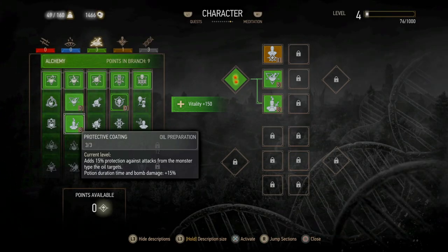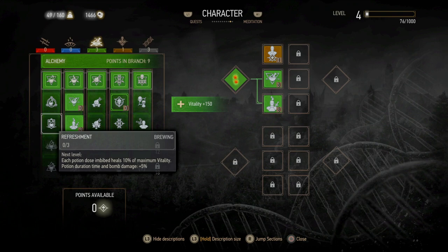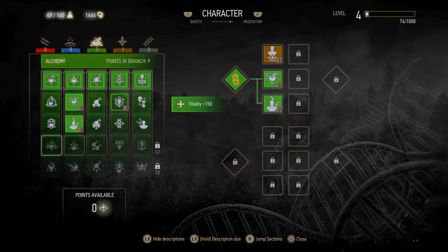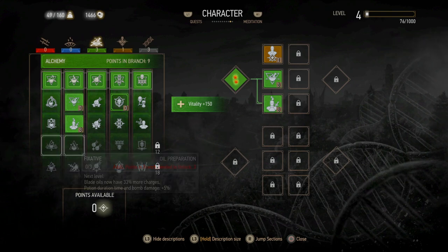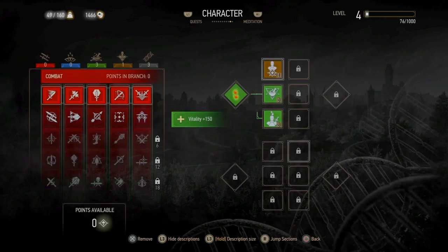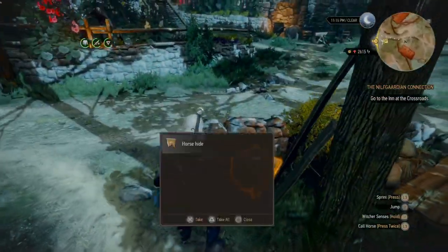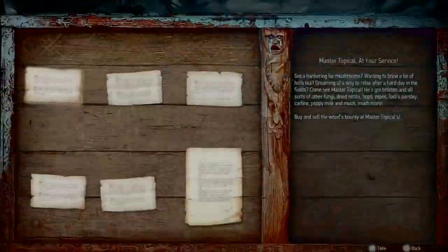By the time you hit level four, using skill points from White Orchard, you can get the Protective Coating skill — when you have the correct oil applied, it reduces damage by 15%. For next skills we'll be getting either Fast Metabolism and Refreshment, or Endure Pain and Delayed Recovery, following an alchemy build which I find extremely strong post-patch. For now, Protective Coating is very good alongside Poisoned Blades and Griffin School Techniques. If you prefer a red skills build, you could instead get Precise Blows, Muscle Memory, and Crushing Blows for increased attack damage.